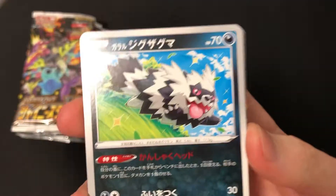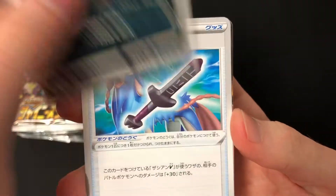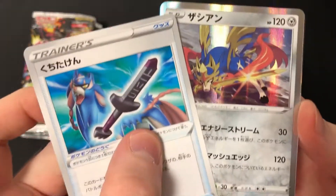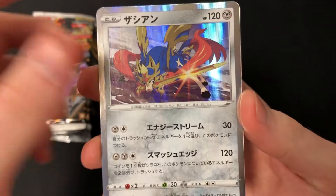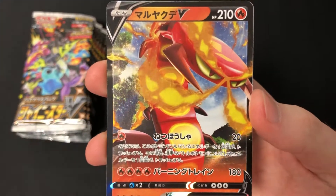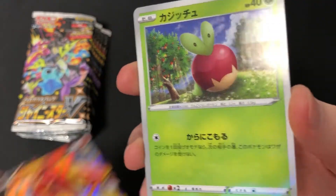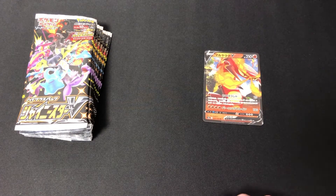So what do we have? We have Galarian Zigzagoon, a Forest, a Garbodor, a Rusty Sword, Zacian holding the not-so-rusty version of the sword, a Galarian Sirfetch'd, a Cinderace V, and an Aptlin. I think just the V card there.